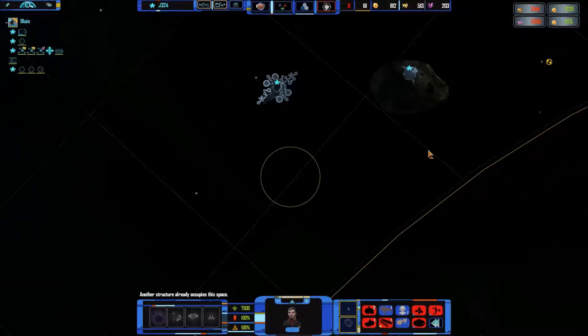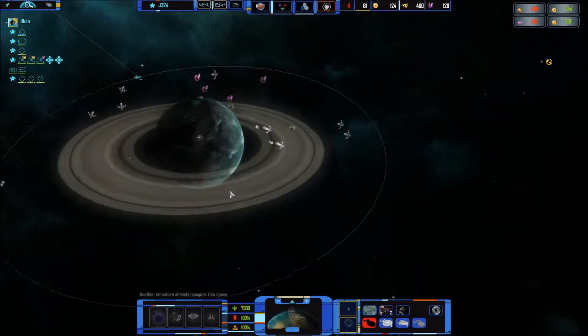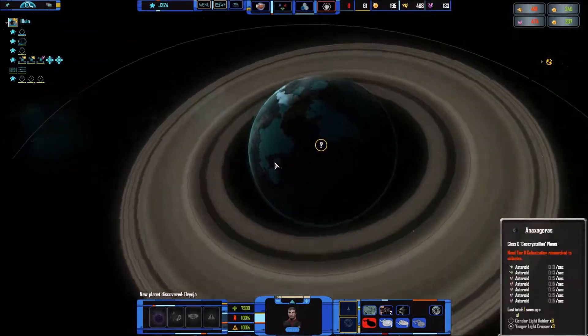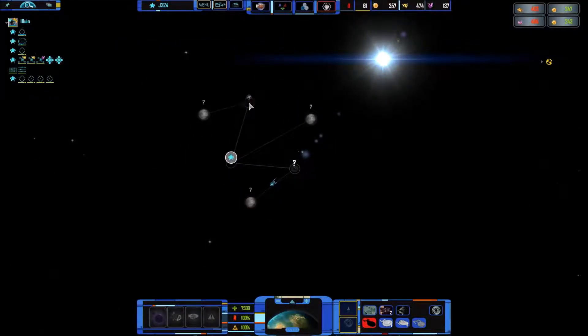There we go, just so it's a bit easier to defend all in one place. This planet is very rich in resources. Also a lovely looking planet — is that ice? I'm assuming that's something that's a bit of a green ice. Lots of asteroids. Lovely. And then this system has another load of amazing things.